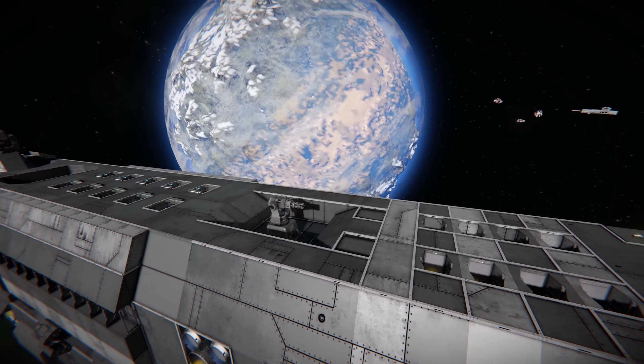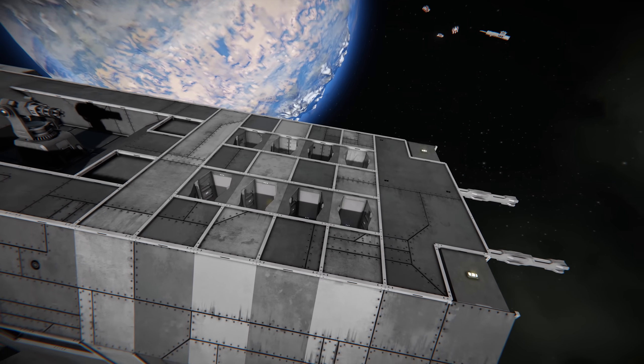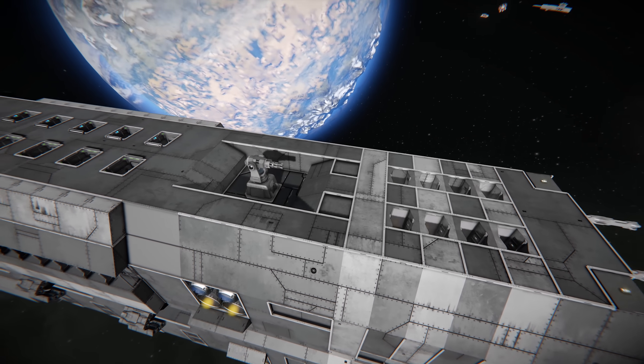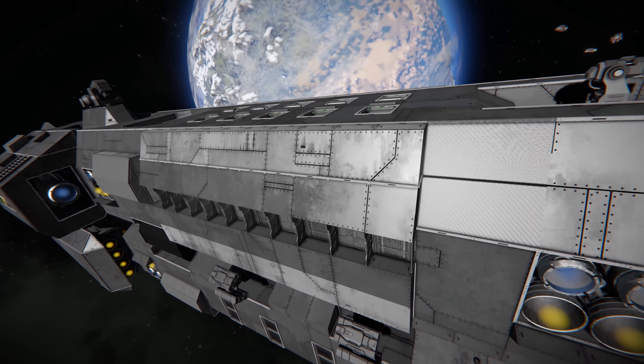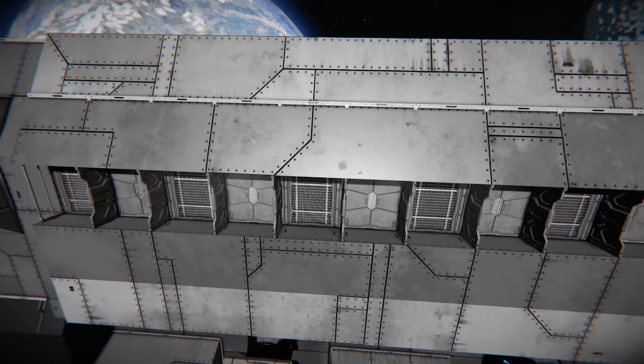Working our way along the top, we've got a nice tucked-in gatling gun turret there to add a bit of protection, and more thrusters tucked away really nicely. This thing would stand up in a fight even though it's designed to be used at range with these missiles. In the center segment we've got a selection of both catwalks and mesh catwalks.